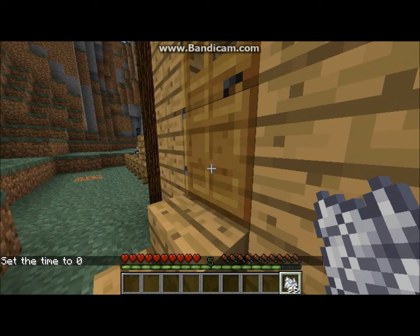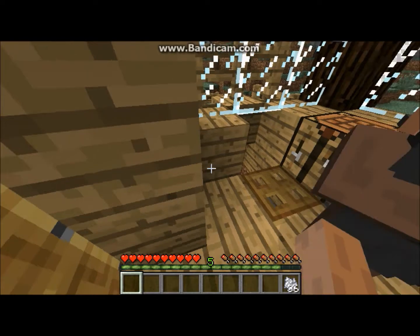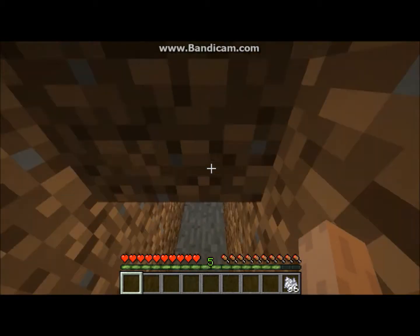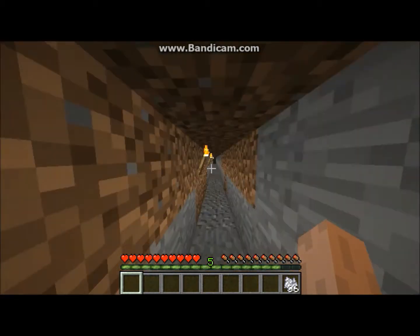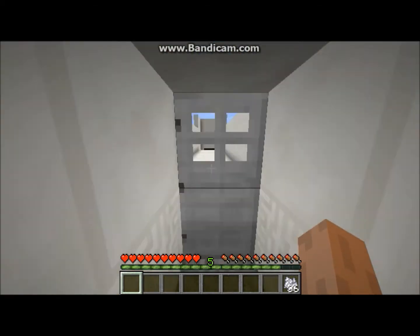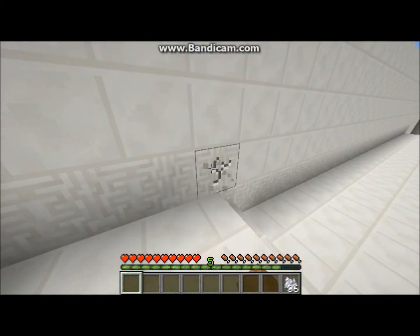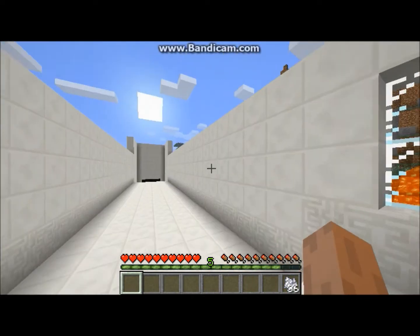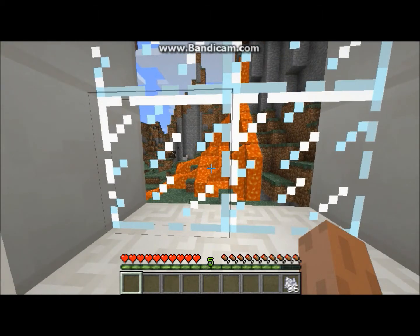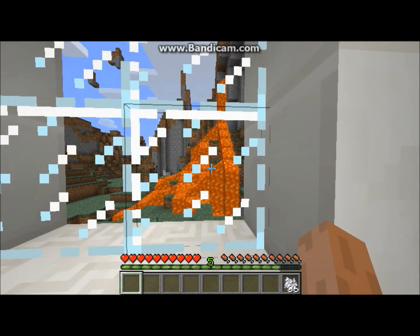We're going to move on now, down to the next exhibit — Exhibit B. You're probably thinking, what the heck is this thing? It doesn't look like anything I've ever seen. Well yeah, it's something new. I just want you to look out this window — you can actually see if you look at the lava, it has a slightly different texture. It's a little more runny now.